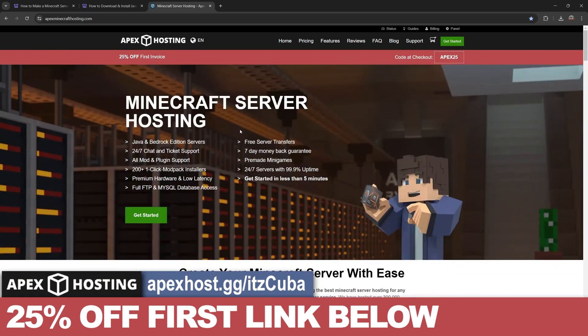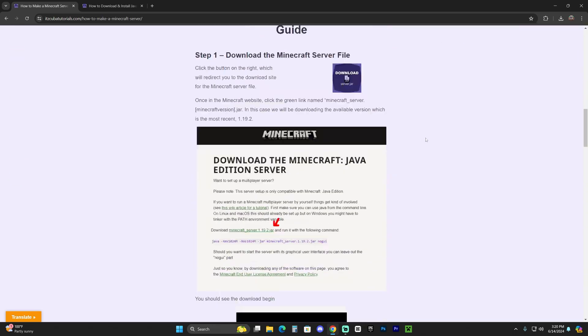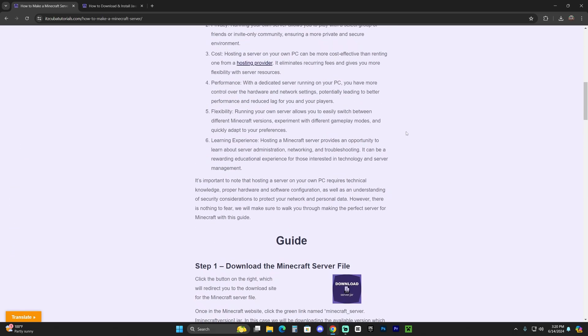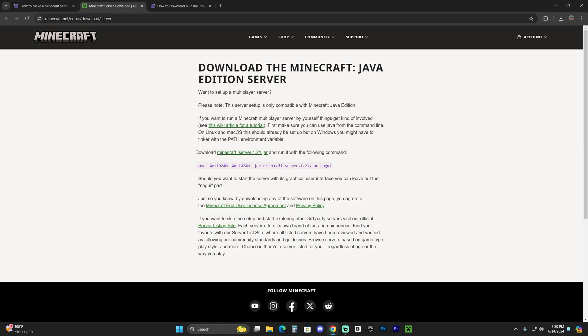Now let's get started making our own free server. The first step is to click the second link in the description, which is our written guide on how to make a server. Scroll down to step one and click where it says 'Download server.jar.' That'll bring you to the page where you click on the line that says 'minecraft server 1.21.jar,' and that'll begin the download immediately.